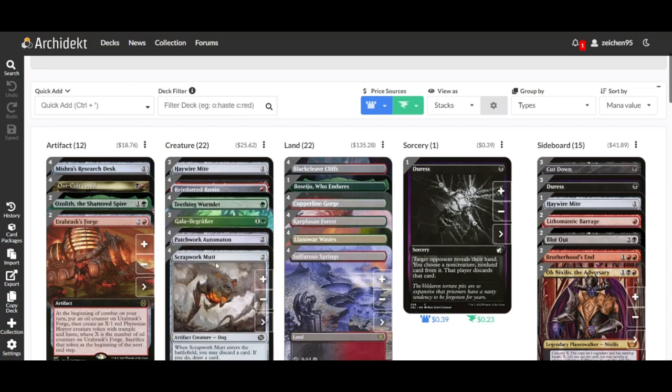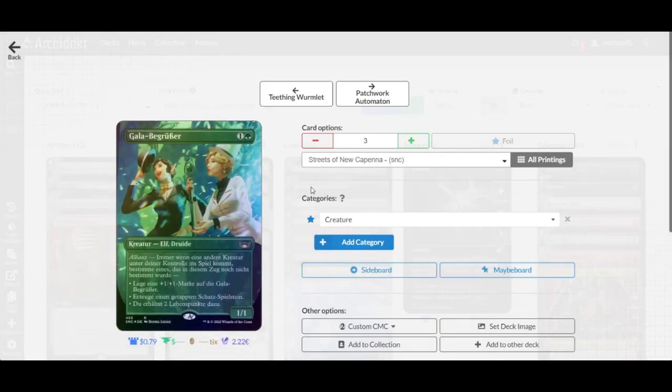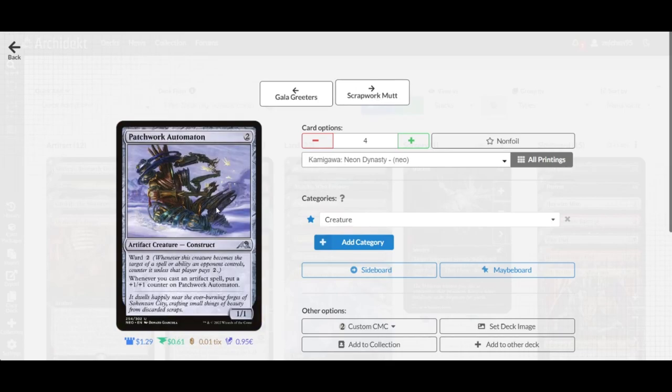Moving to the two-drops: we have Gala Greeters, which can produce treasure tokens, gain life, or put a counter on itself whenever a creature enters the battlefield under your control. We also have Patchwork Automaton — whenever you cast an artifact spell you can put counters on it, and it also has a protective ability making it difficult to deal with using spot removal.